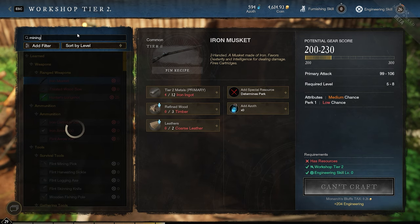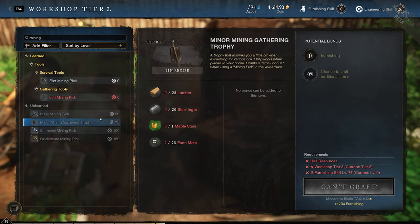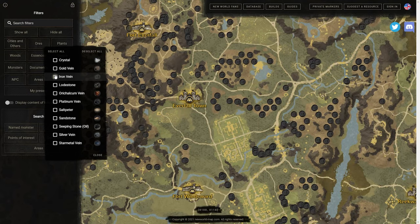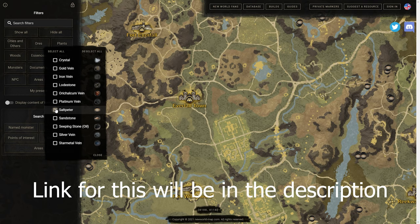Whenever you're looking for a specific resource or would like to plan out a route, you should use this extremely helpful website that will show you the locations of these. All you have to do is use the sidebar, check the boxes of the resources, and they will show you multiple places on the map where they spawn. There's no reason to look up a video or read an article — you can just use this website.